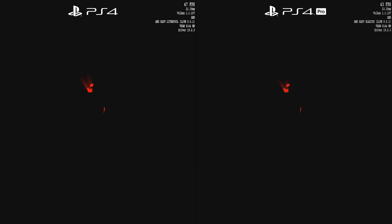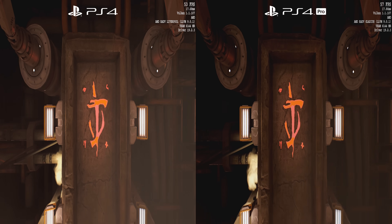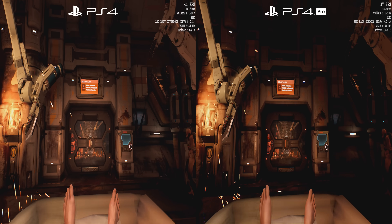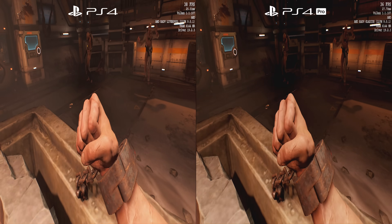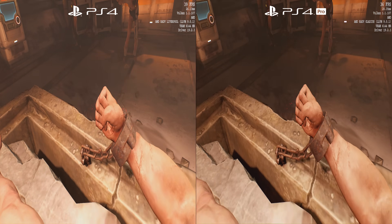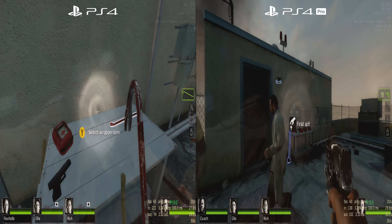It's the same result when it comes to Vulkan as well. With Doom running on the Vulkan API, the difference is actually even more substantial — the PS4 is getting a few frames per second more than the PS4 Pro. Again, very surprising. I was not expecting this, but the PS4 is beating the PS4 Pro on Doom 2016. Very strange results.